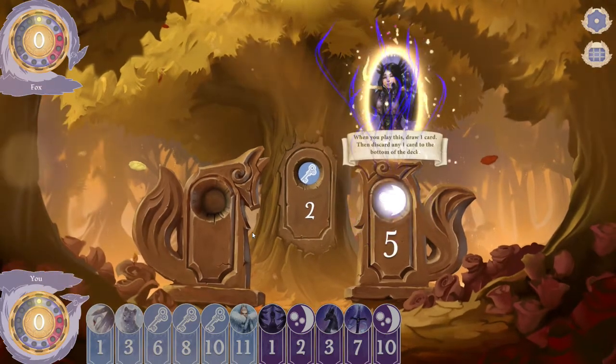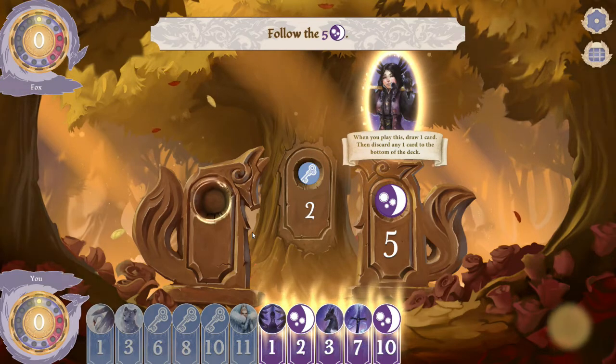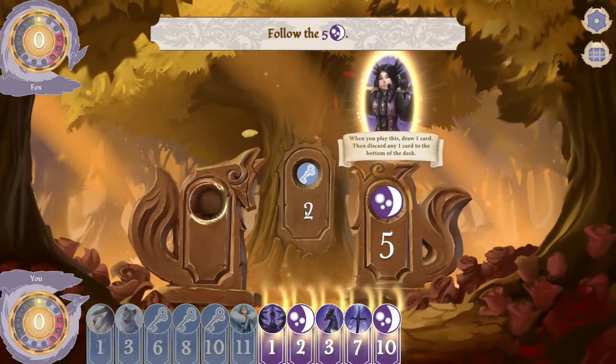Now notice that the opponent has played an orange card. I'm going to play my last orange card, and what this allows me to do is that any time from this point forward an orange card is played, it allows me to play anything else. That gives me a huge advantage because the trump suit is blue.